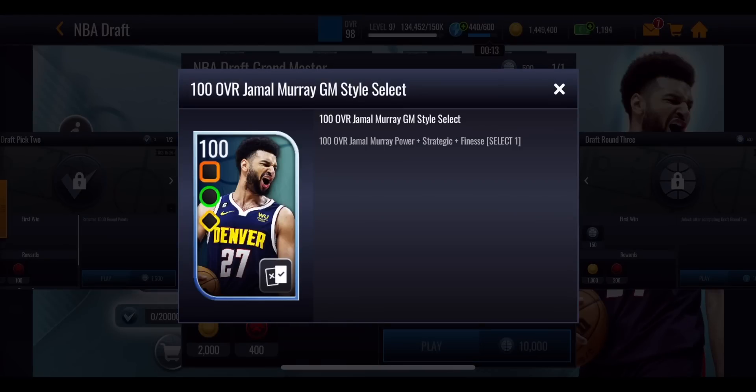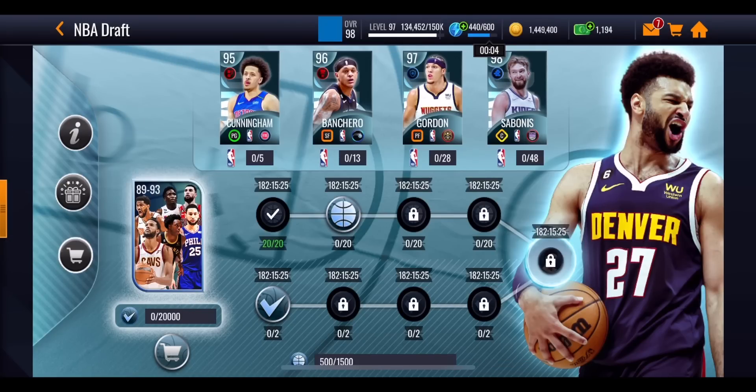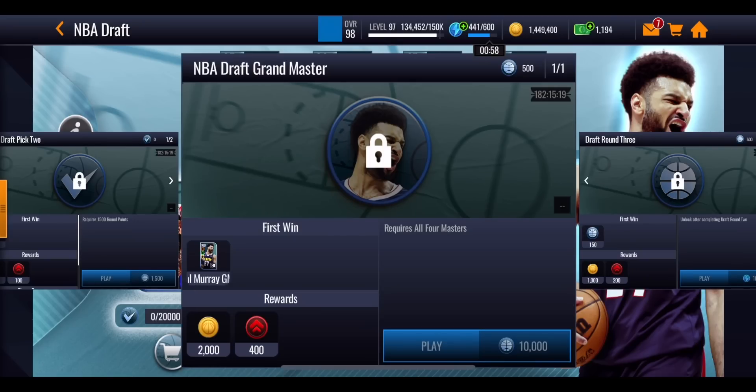What you're going to have to do to get Jamal Murray is get yourself all four masters and 10,000 round points. That's going to be really tough. He is a play style select, so you can get him at power, strategic, or finesse depending on what play style you want. You need all four of the masters — Cunningham, Banchero, Gordon, and Sabonis — and then on top of that another 10,000 round points to get yourself Jamal Murray.